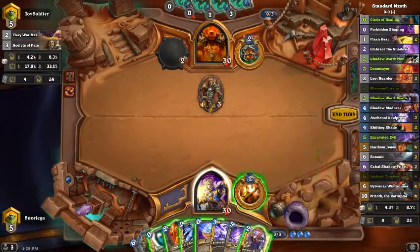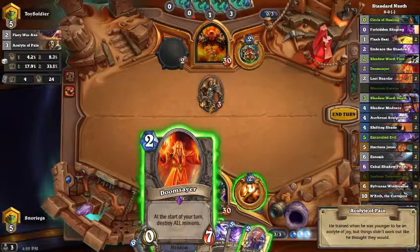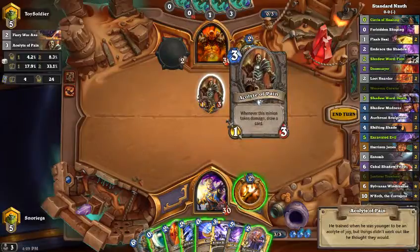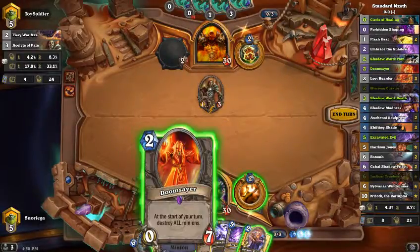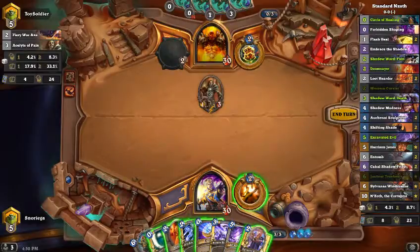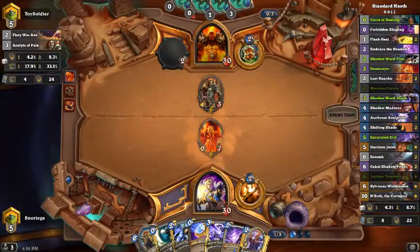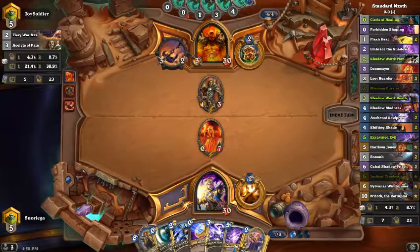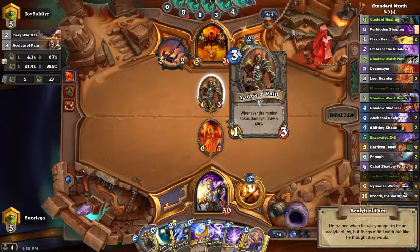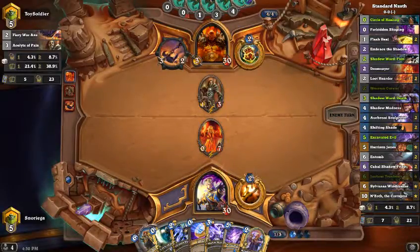Turn three — I could do a couple things. I could play the Doomsayer. If I play Doomsayer, it depends — like if I want to Shadow Word Pain the Acolyte. How can he kill the Doomsayer? He can kill it with the charge guy — Kor'kron Elite. He could also Cruel Taskmaster it and attack, maybe burning an Execute. Or, best case scenario, he just Hero Powers and goes face.